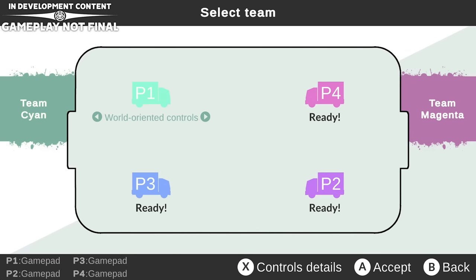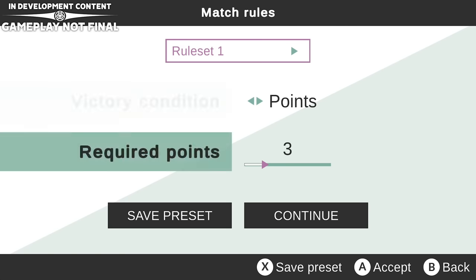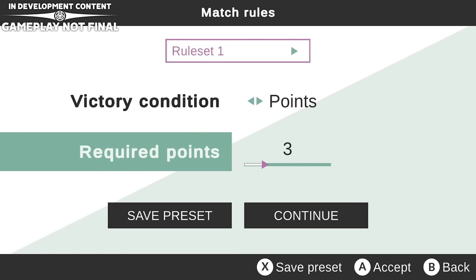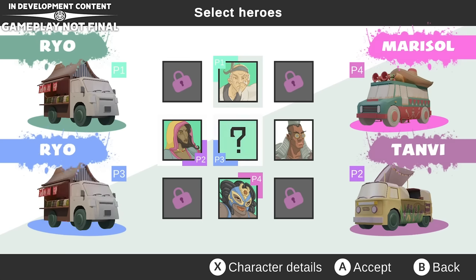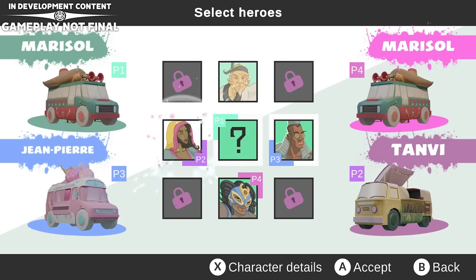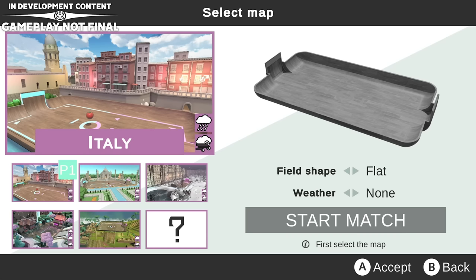Now we've got classic controls and world-oriented controls because they've changed the perspective of the game to bird's eye view, as we'll soon find out. You can actually set different custom lobbies and victory requirements. Let's do first to three points. Epic Games told me they've moved away from the egg concept completely — now there are different characters, and every character apparently has different skills, so we'll have to find out what they do. We've got different maps: Italy, India, USA, Japan, and Peru. We've been asking for location-based maps for quite some time!